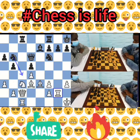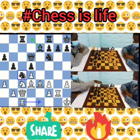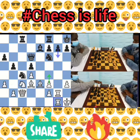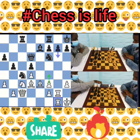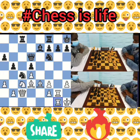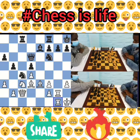After knight to c4, attacking the bishop, white played rook c to g1. F4 is also a good move suggested by the engine. White doubled the rooks and is now looking at the g7 pawn.